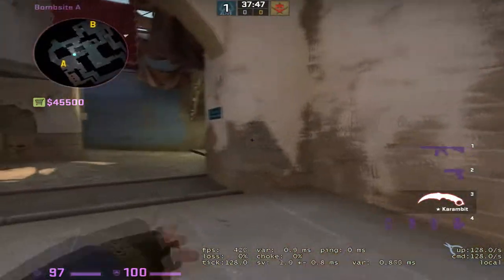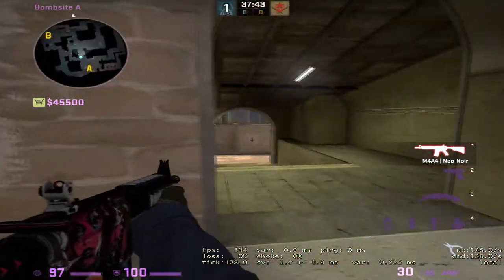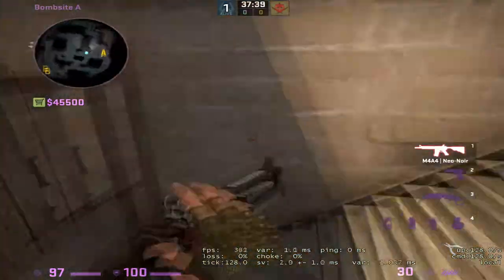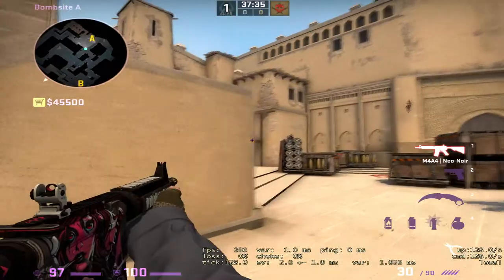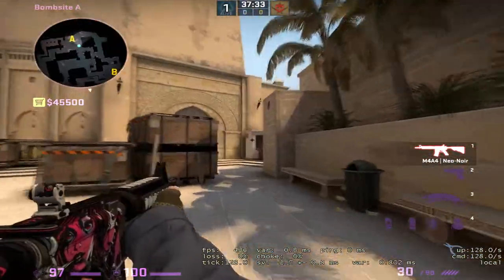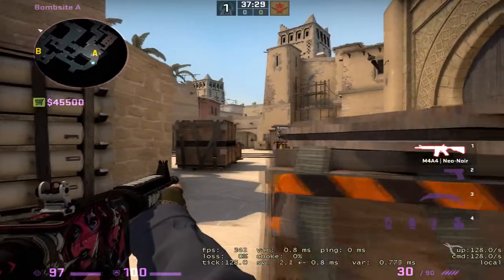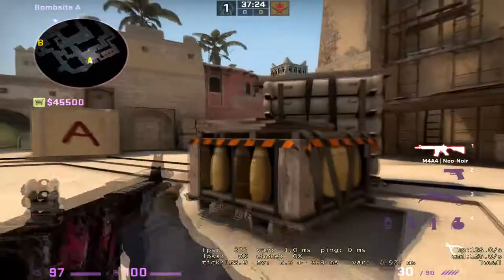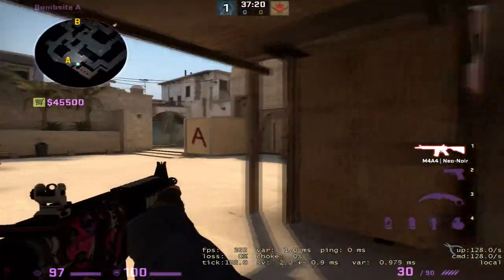In a standard 2-1-2 setup, you have to support your A player. So you're not only holding connector, but you're also watching palace. You don't want to peek ramp — you're just opening yourself up to angles unnecessarily. Your other A player is most likely going to be back here playing a passive angle, playing retake, or maybe on a gun round they're going to be up on default box or even underbelk.